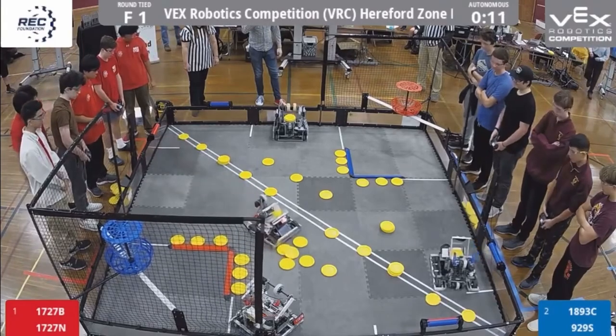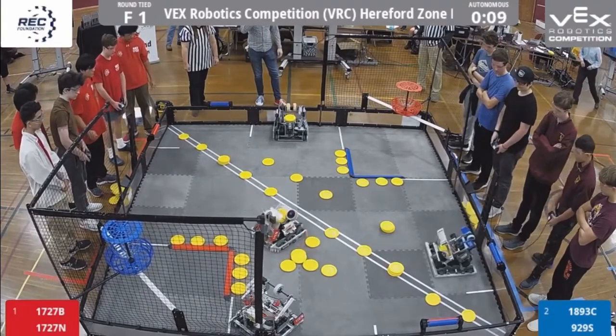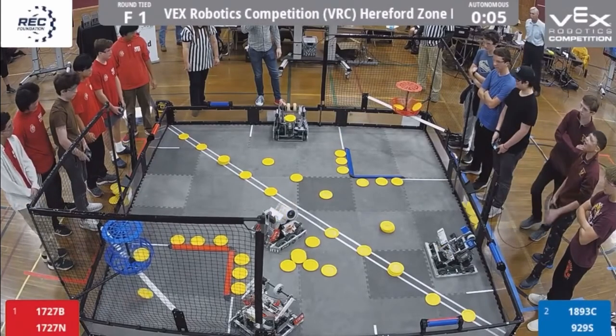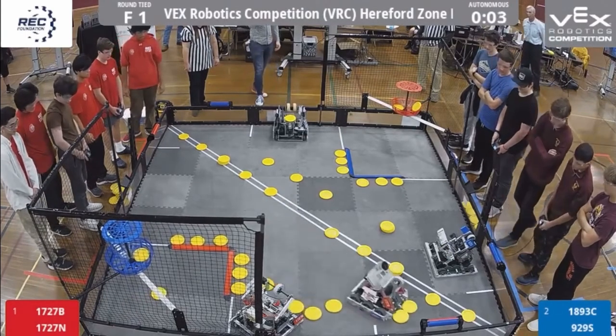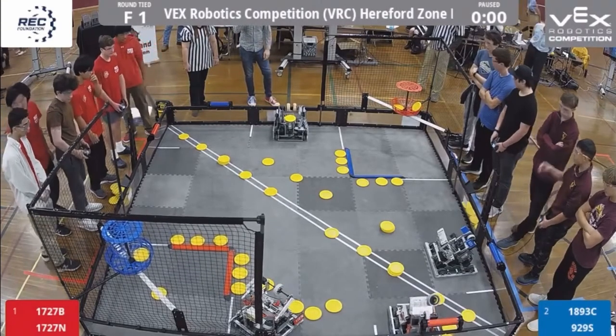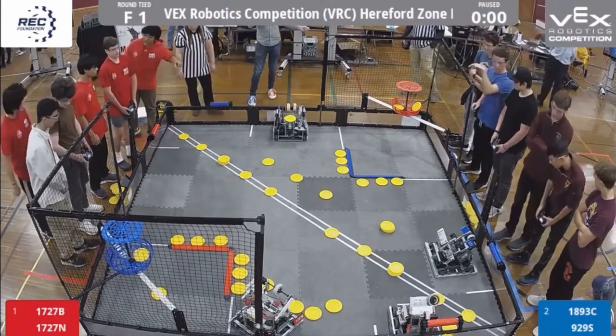Both alliances claim a roller. 929S shooting 2, getting 1 in, almost matching 1727B, who makes 2 in and gets their second roller. The Autonomous bonus is going to go to red.